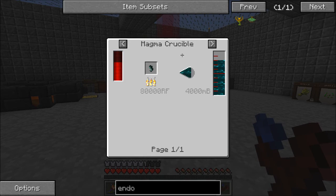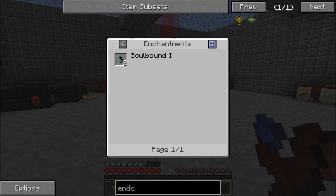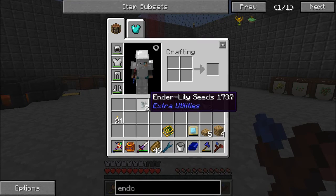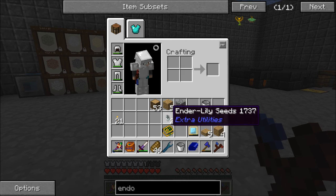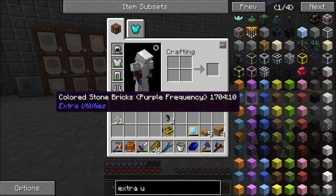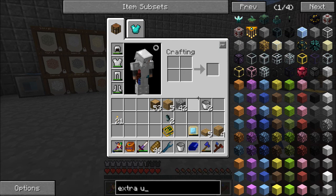The Ender Lilies can be used for a lot of things - they can be melted down into Resonant Ender or used in a Bioreactor - but all of these are useless to me. Their main purpose is to grow Ender Pearls. These take a very long time to grow. You can plant them on either Dirt and Stone, or their variants.